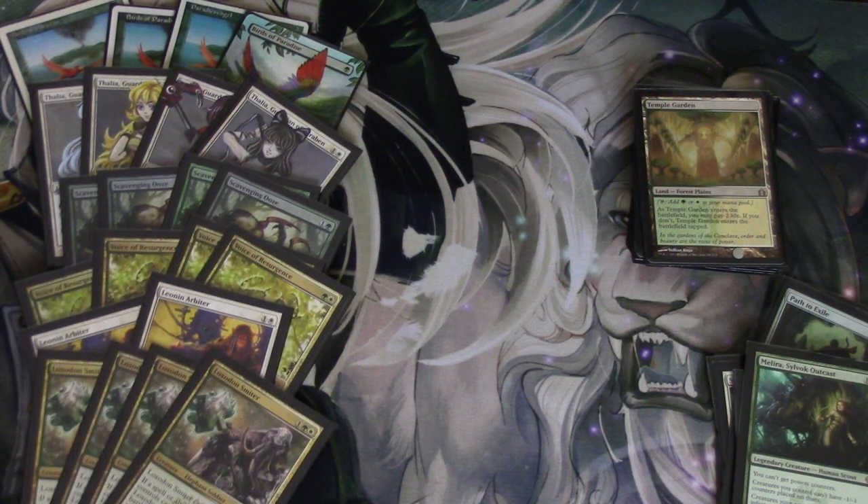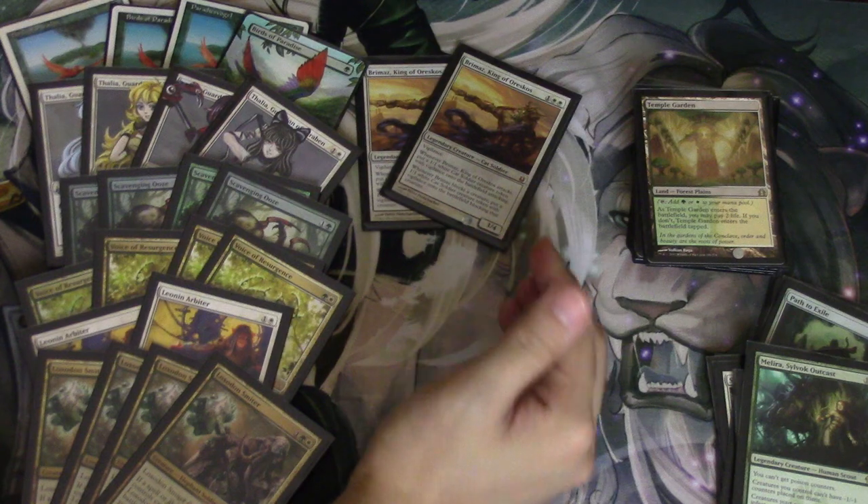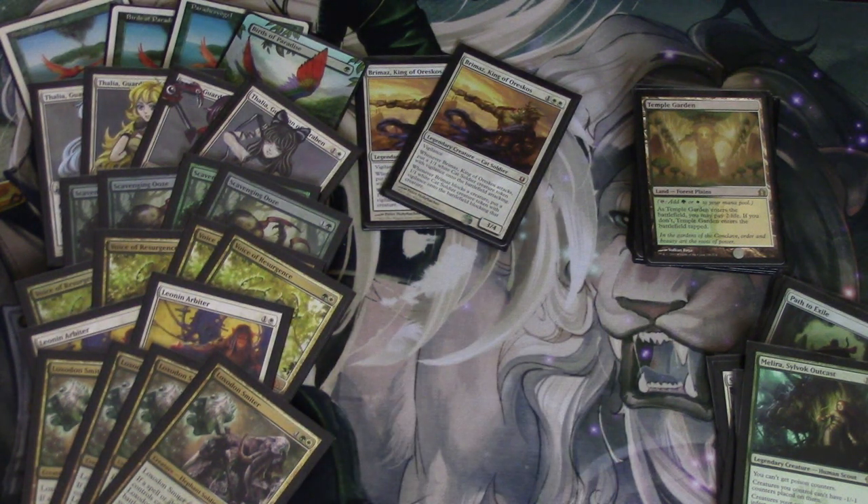Four Loxodon Smiters — very, very good against Liliana of the Veil and against Jund in general. It's one of the best cards against Jund: it's just a very big body that can smash for a ton of damage, and it cannot be countered. I only have two Brimaz, honestly.